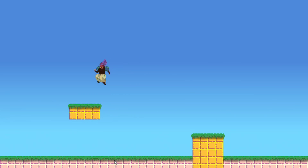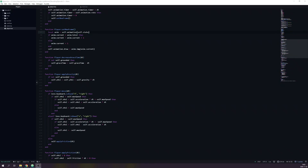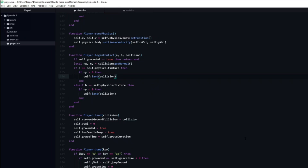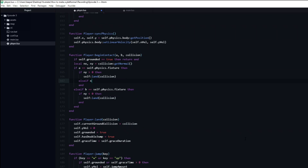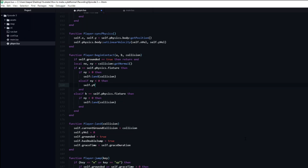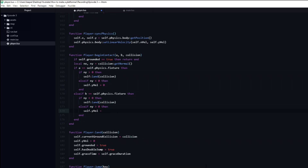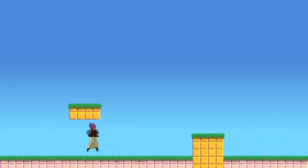There is still an issue: if you stand below a platform and jump, the player seems to get stuck for a brief moment. This is because the y velocity is unaffected when we collide with the platform above us — our beginContact code only resolves collisions with objects below the player. Fixing this is simple. Inside the if statement that handles when the player is the a fixture, we create an elseif that checks if ny is smaller than 0, and sets the player's y velocity to 0. We do the same but flipped for when the player is the b fixture: check if ny is greater than 0, and set y velocity to 0. If we rerun the game, the player no longer gets stuck.